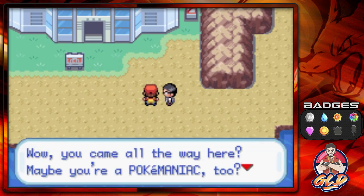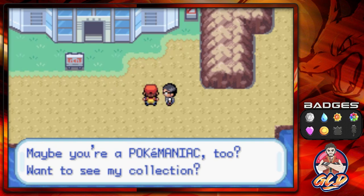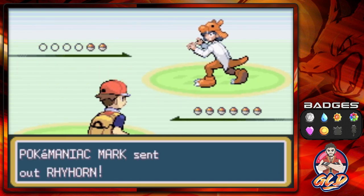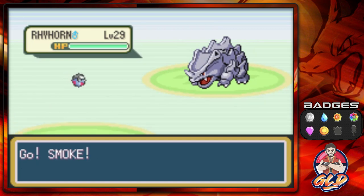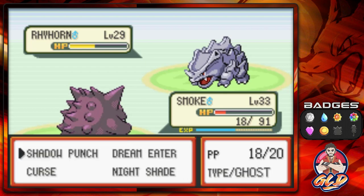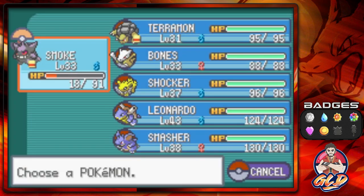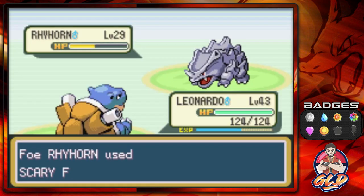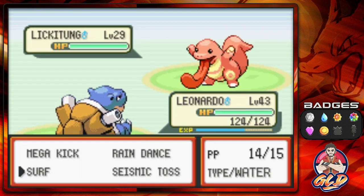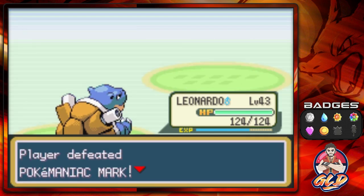Alright, let's take on Pokemaniac Mark, and he's got himself a level 29 Rhyhorn. This Pokemon has more of an advantage towards me because of Rock Blast or something like that. So let's go with Leonardo right here and surf our way through. We get some more points. Look at this - Lickitung, Seismic Toss, and there you go. That is how you do it.